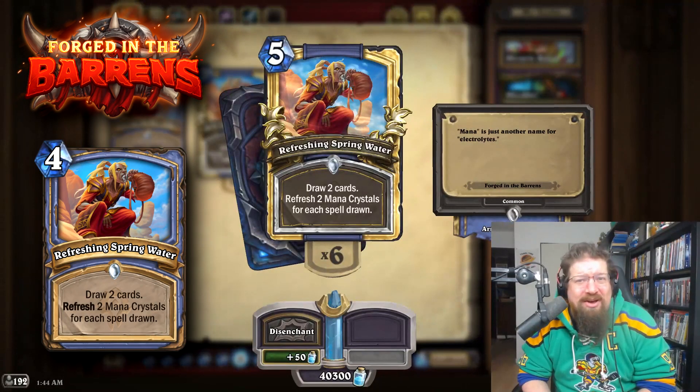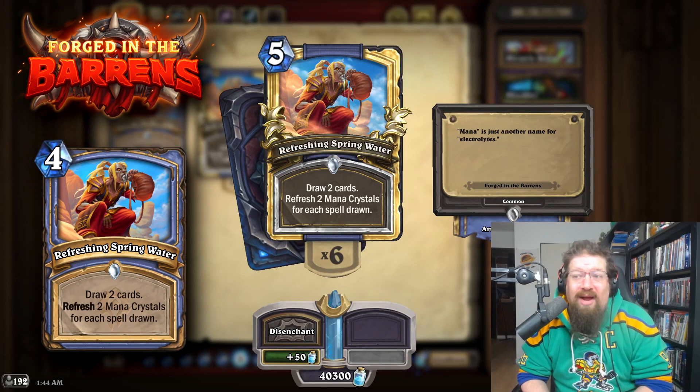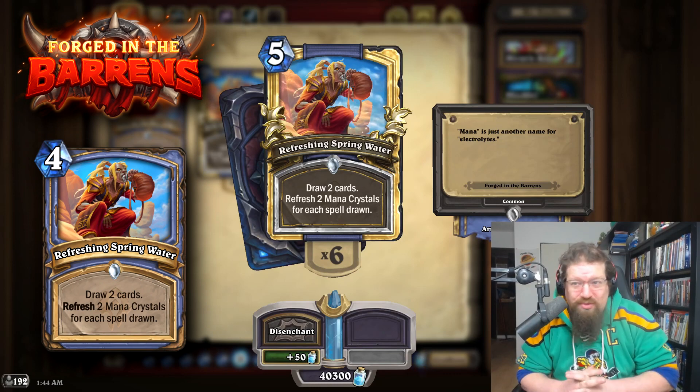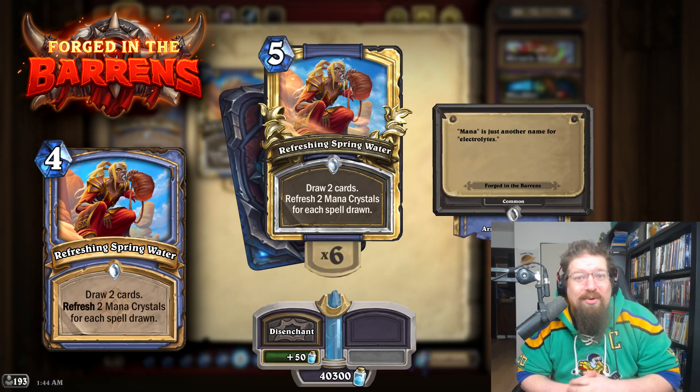This one might be a bit controversial, as Refreshing Springwater used to be 4 mana — it's 5 now. But now that Encanter's Flow is 4 mana — remember, Encanter's Flow used to be 2 when this one was 4 — I'd honestly revert it to 4. I think it's relatively safe; no decks really currently use it and it would just be a nice boost. But I can imagine a lot will disagree with this one.